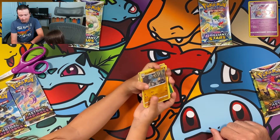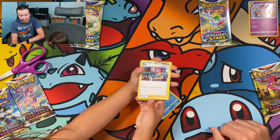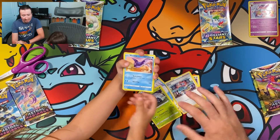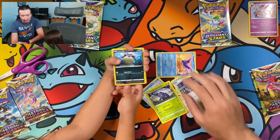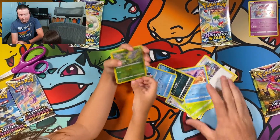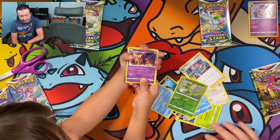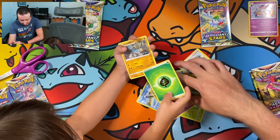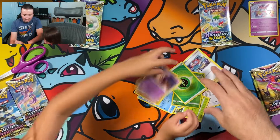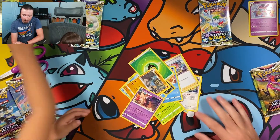Erika's pack has an Energy, a Cranidos, Piloswine, Choy, an Eevee and a Heracross, a Mantine, Qwilfish - feels like Qwilfish is in every pack - a Basculin, and a Scyther. We also have Mime Jr. Your energy made another appearance. And this was our rare - that is a Reverse Holo Scyther. That's pretty cool.